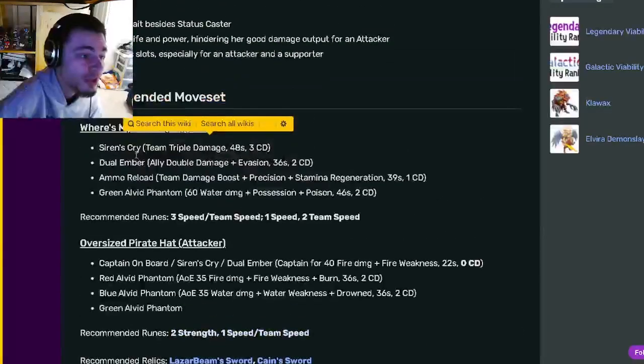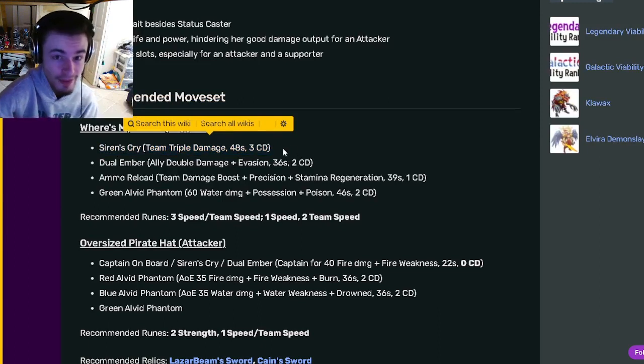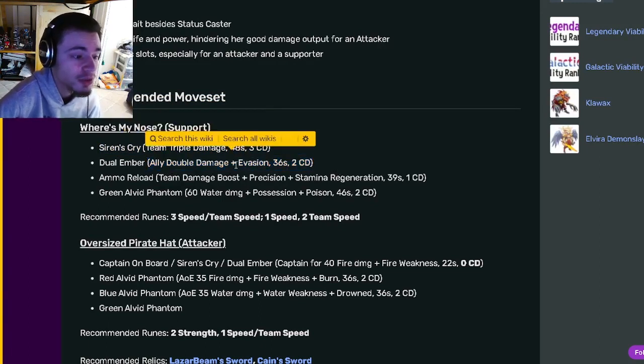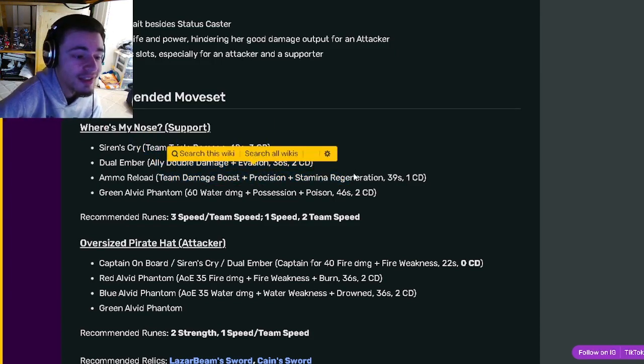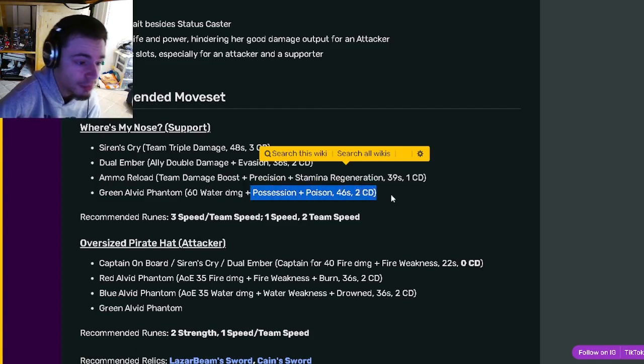Looking at her support moves, she has a team triple damage, which is amazing. Just an ally double damage with evasion, which can be great for bounty hunts, and so can the triple damage actually. She also has a team damage boost with precision and stamina regen, and a possession and poison move.